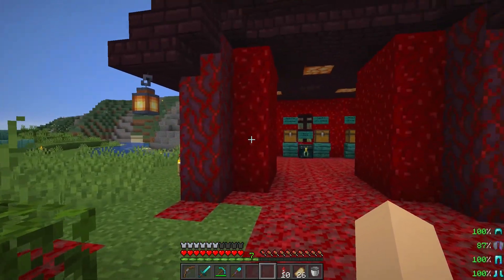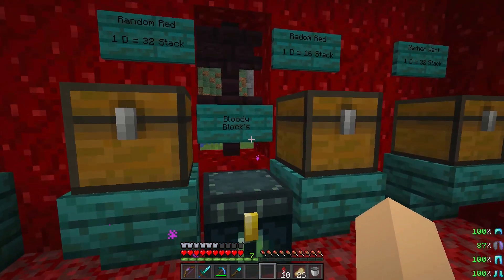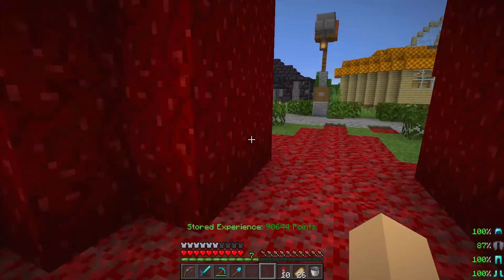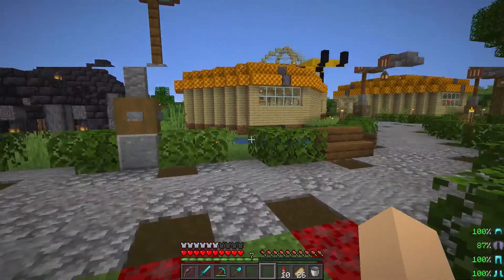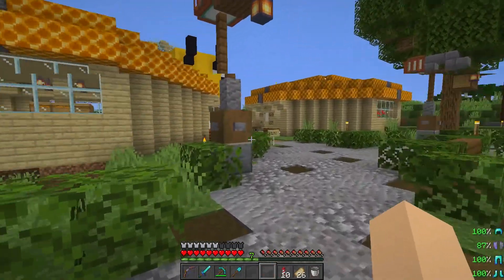There are signs — bloody blocks. Yeah, that makes sense. I do not have an ender chest. I probably do need to actually find a nether fortress and get ahold of some stuff, because yeah, that's probably going to be important later.